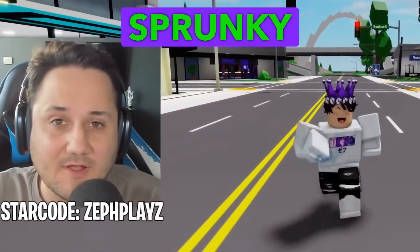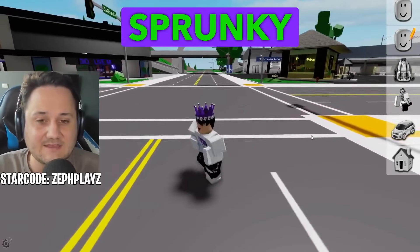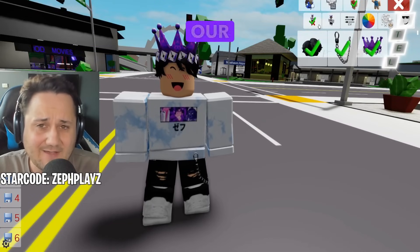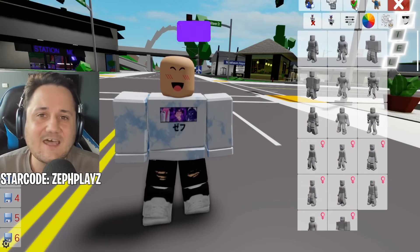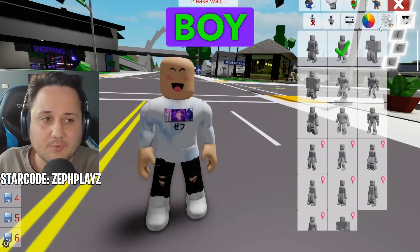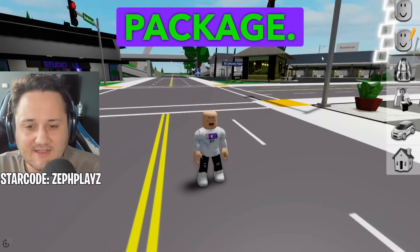I know how to create a perfect Gray from Sprunky in Brookhaven, so that is what we're going to do next. We're going to go over to the avatar editor in Brookhaven and take all the accessories off. Next up, we are going to choose the perfect package. I like to use the Roblox boy package for Sprunky characters — unless they're a girl, we'll use the Roblox girl package. For Gray, we're going to use the Roblox boy package.